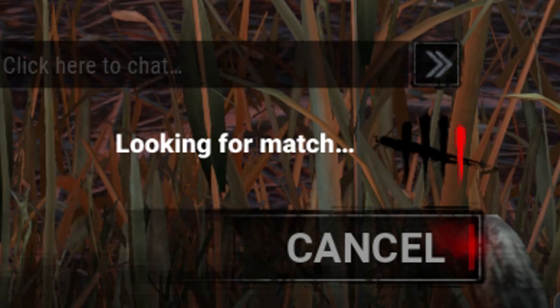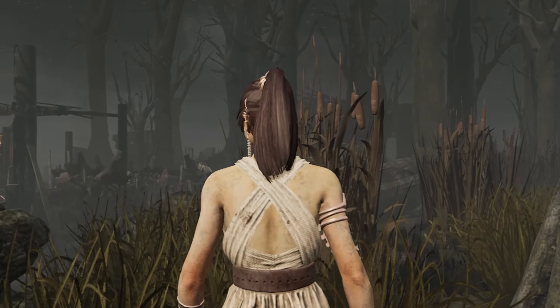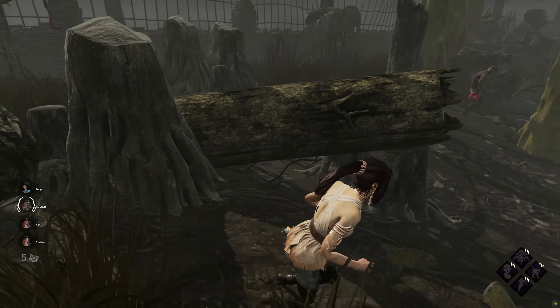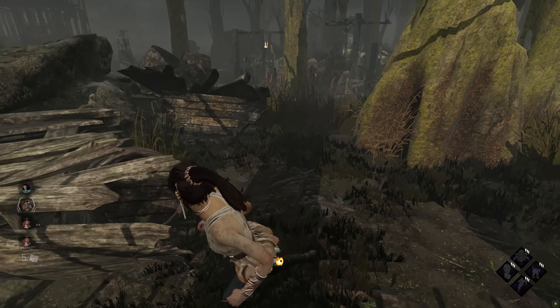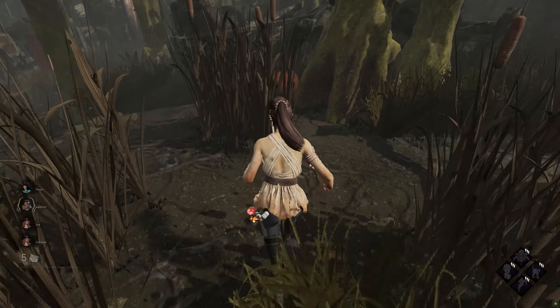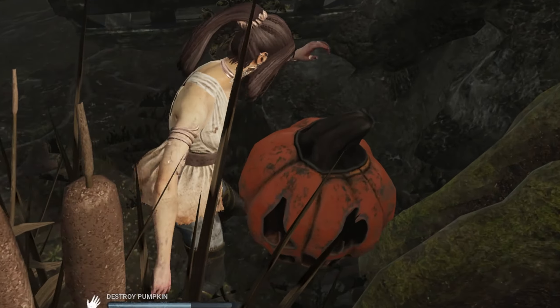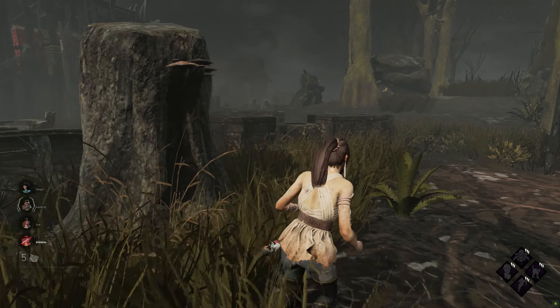I'm running the vaulting build with Clairvoyance because I feel like they have good synergy. Alright, here we are — Grand Pantry, Backwater Swamp. Oh my god, I hate this map so much. But first we gotta go find a totem, which is how you activate Clairvoyance. For this map I don't really know where the totems are, I just usually check outside the map. There's always one right here — yep, there it is.